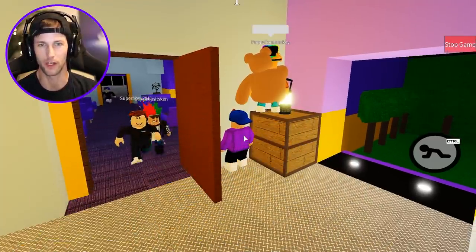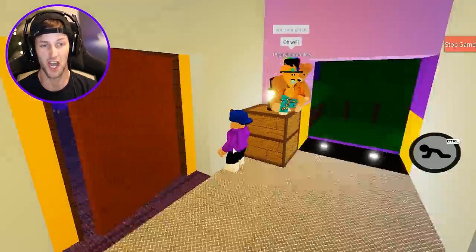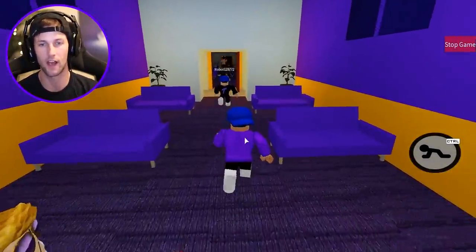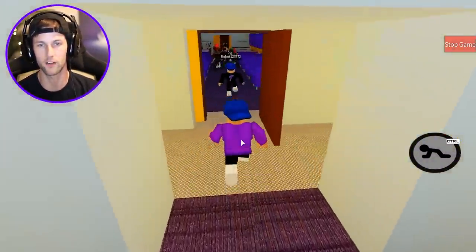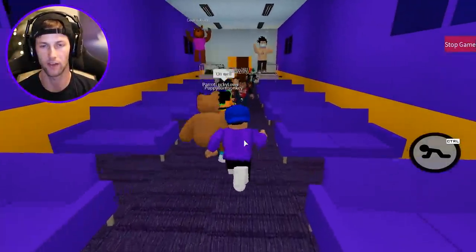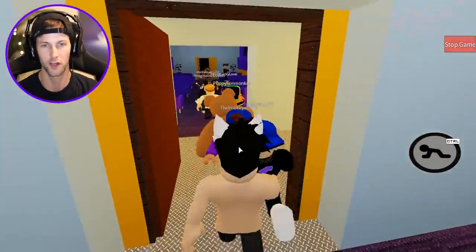I want to see what Piggy it is — who is it? Oh no, it's Foxy! I'm going to shut the door. Foxy's here. A lot of stuff has actually been unlocked — we get better at the maps the more we play. We don't need the green key, we already did that. Be careful. No signs of Foxy yet — oh, here he comes. I spoke too soon.